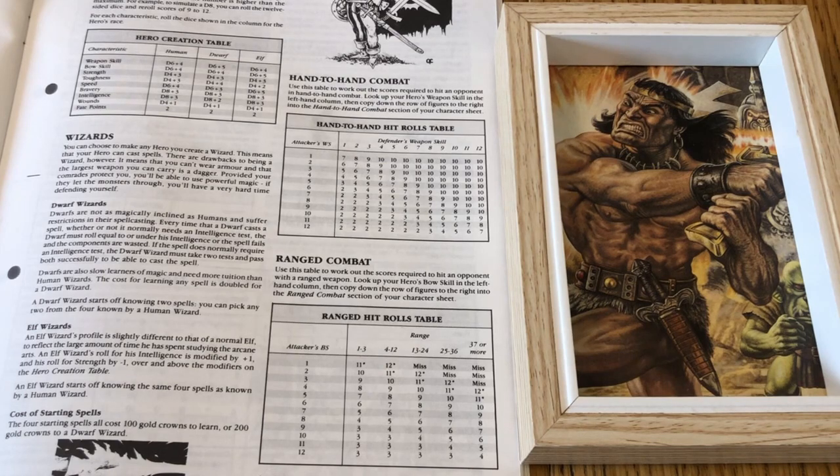Besides elves getting plus one to surprise rolls, this is the full extent of racial or class skills in this game. Next we need to create our stats. The way this works, it's technically possible for any race to be good at anything - you can be a dwarf wizard or an elf bruiser with a double-handed battle axe. As a dwarf we are the best melee fighters, so we roll d6 and add five for our weapon skill, and we get a two. That's not great.